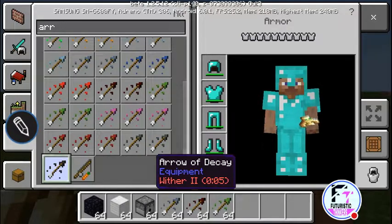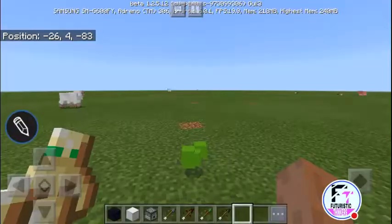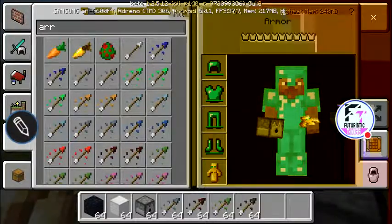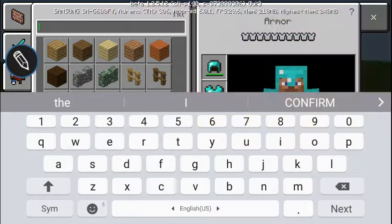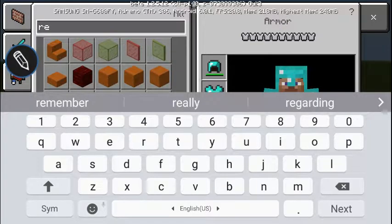Arrow of decay here. So we're gonna first set up the dispenser. Your choice of activation — I'm gonna go with the lever, and I think I would try a button. And we'll need redstone.